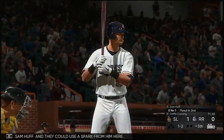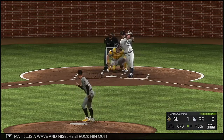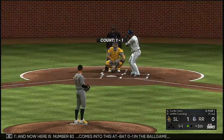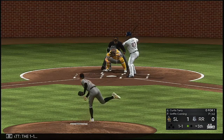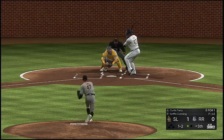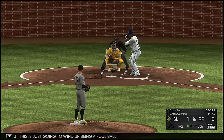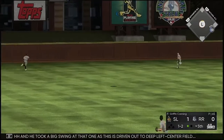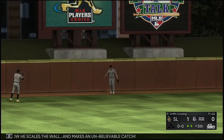Leading off the inning will be Sam Huff — they could use a spark from him. On the 1-2, a wave and a miss — he struck him out. Now number 83 comes into this at-bat. On the 1-1, high and deep down the left field line — just going to wind up being a foul ball. On the 1-2, a big swing as this is driven out to deep left center field, and he scales the wall and makes an unbelievable catch.